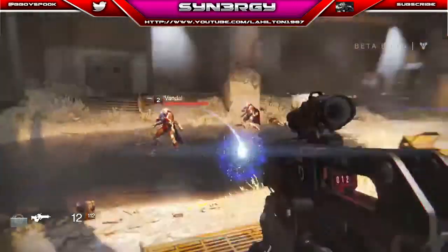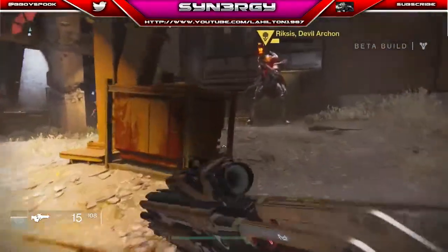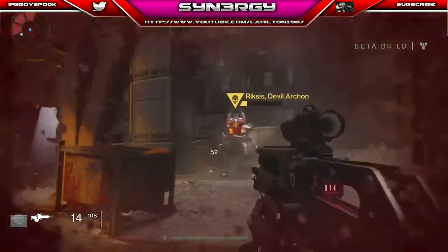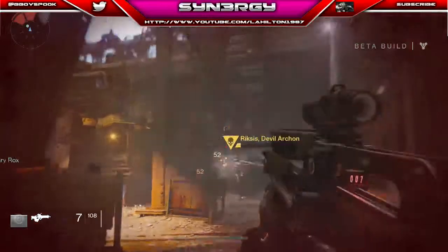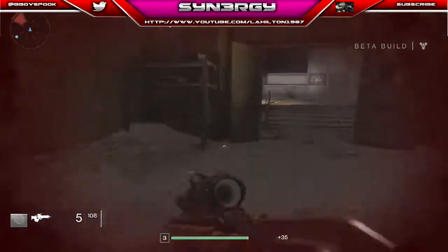One of the most important things: take out the minions. If you don't, they're going to do random damage to you as well. You can see my health is practically gone — one hit and I'm down — so I need to get inside, which is exactly what I'm going to do.